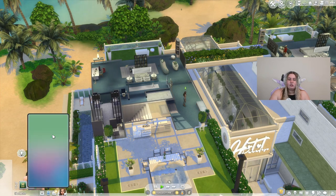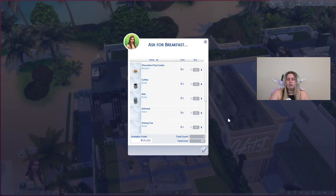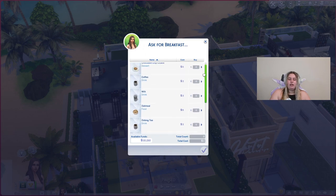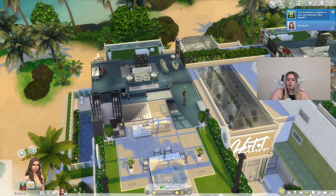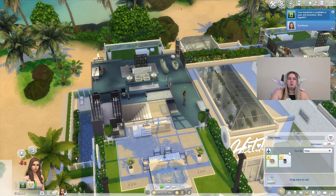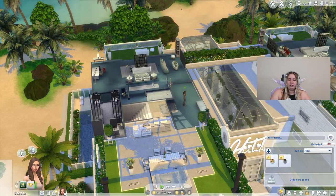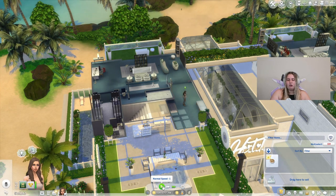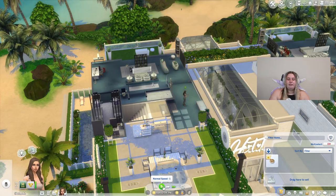We'll go ahead and ask for breakfast. The super nice feature that I love about this is it acts as room service but goes directly into your Sims' inventory. So if you bought a coffee and some oatmeal and hit the check mark, it goes directly into your inventory — you don't have to wait for someone to deliver it, which is great because Sims can take longer than usual.